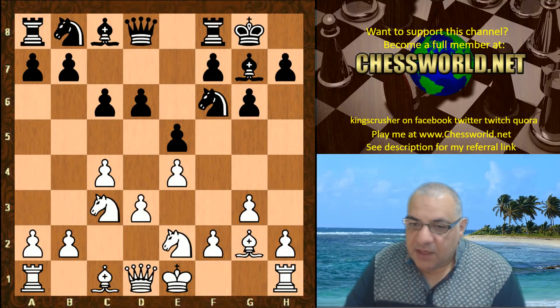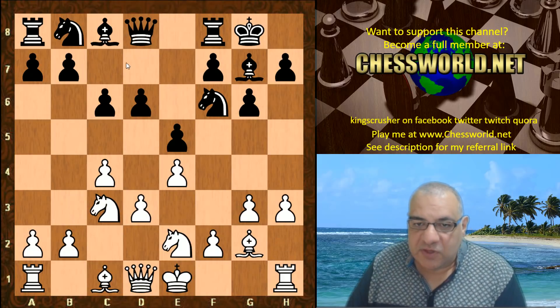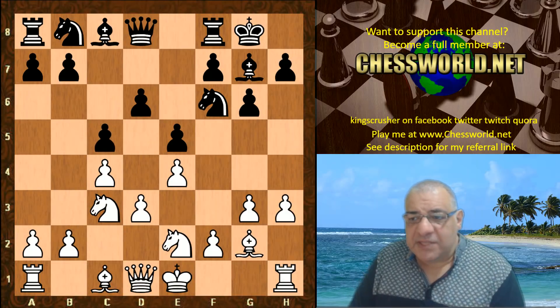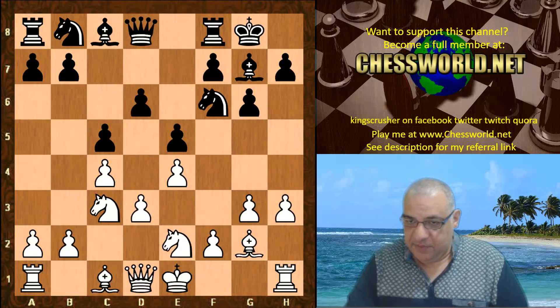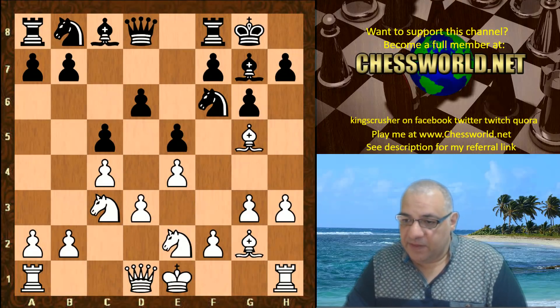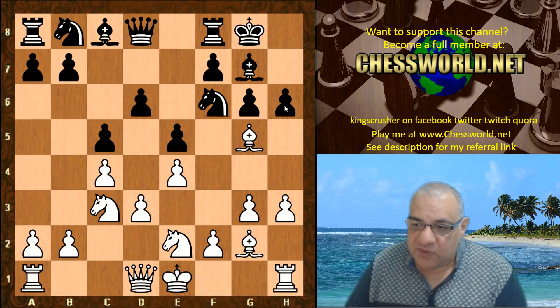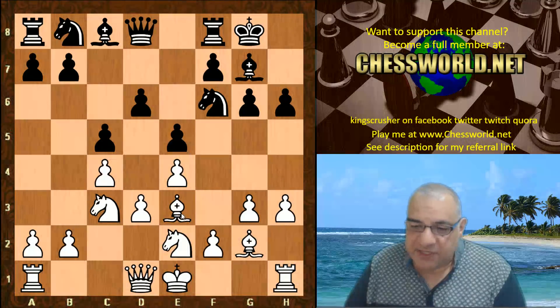c6 — so there is a concern for d5 of course. h3, taking away the possibility of pinning, which might be useful sometimes to weaken d4. c5 — a very committal decision structurally. This really gives a lock and key over that d5 square now. So we have Bishop g5, which provokes h6, creating a target. Pawns don't go backwards, so the bishop's done its job and just goes to e3. That's a pretty neat positional maneuver.